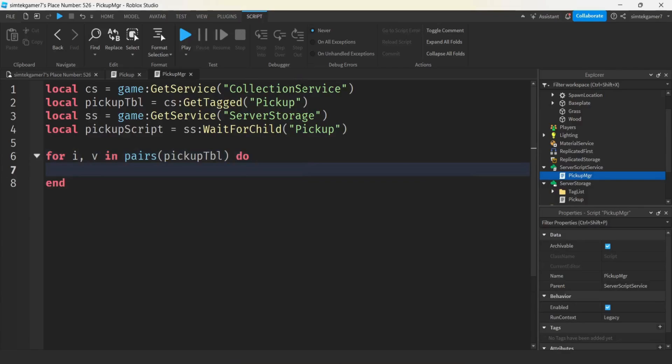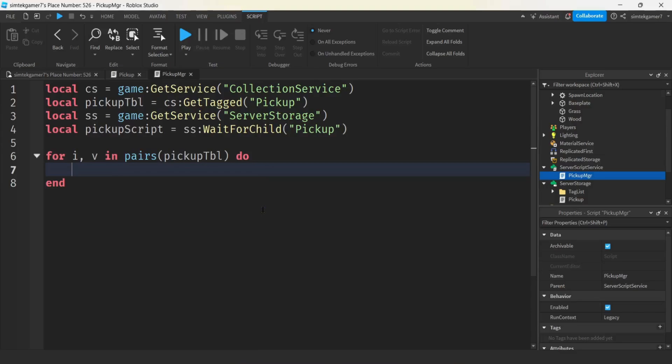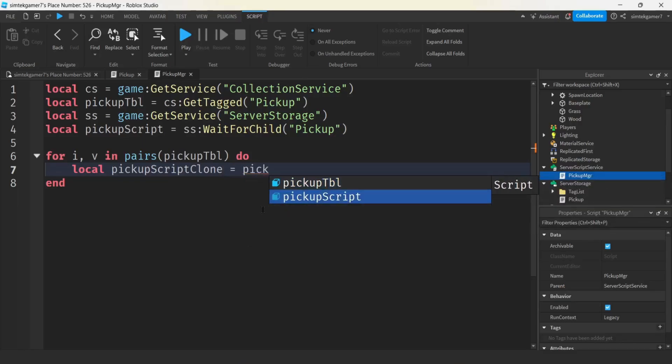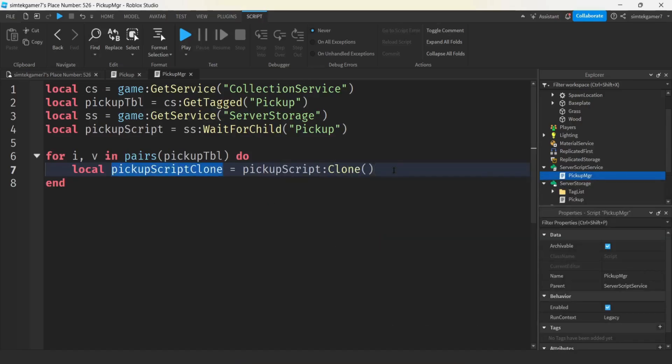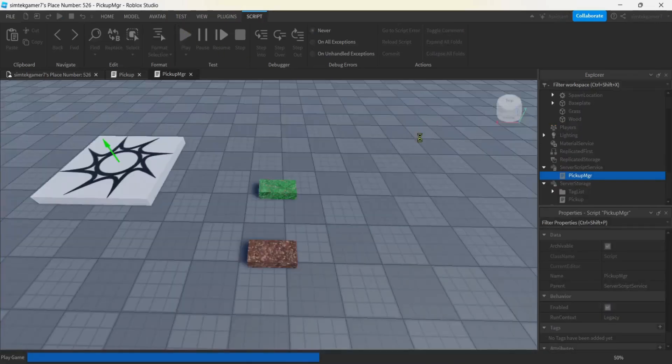Then we'll get a copy of our pickup script - pickup script equals server storage, wait for child pickup. We'll do a for I and V in pairs of the pickup table. We're going through the pickup table of all our tagged stuff, which is just a block of wood and a block of grass. I is going to be one, two, three, four - V is going to be the things, the wood and the grass. I want to get a pickup script clone from my pickup script template, clone that to pickup script clone. Then the parent of that clone is V - the block of wood or the grass. Let's go ahead and play it.